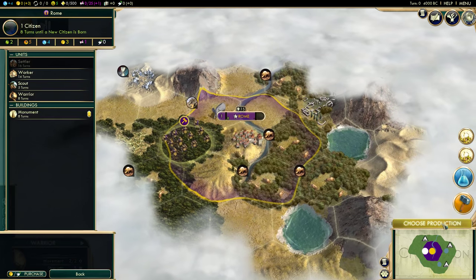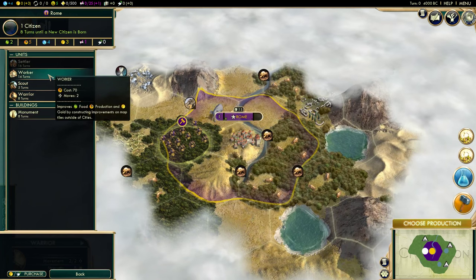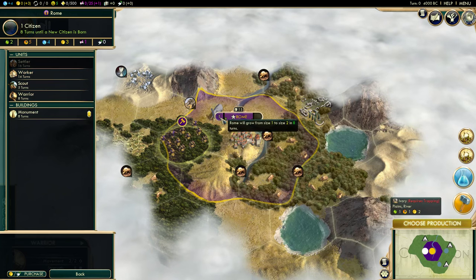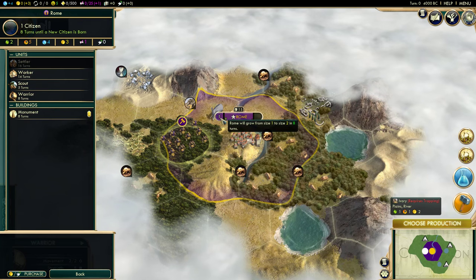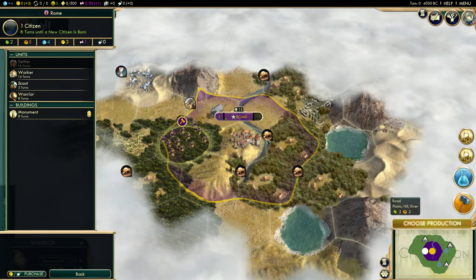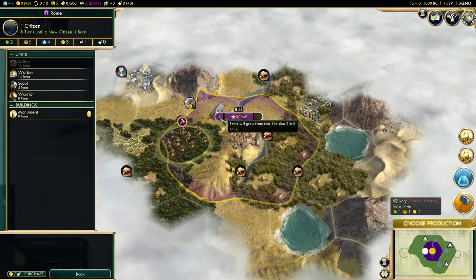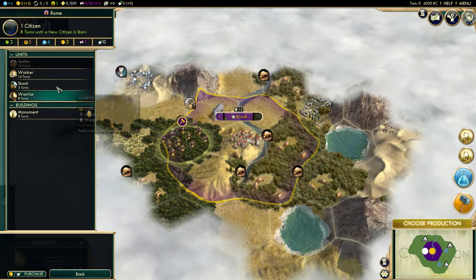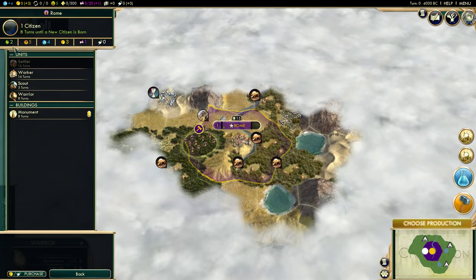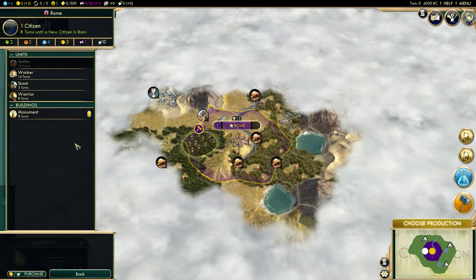This is our main city of Rome. We have the option to choose production — we can build a worker, a scout, a warrior, or a monument. We can't quite build a settler yet because Rome only has one citizen and we require two. In eight turns it will grow to size two. Pull up demographics and you'll see we have a thousand population, but that's just the way the game interprets it simply. So we have one citizen — I'll explain more about citizens momentarily.